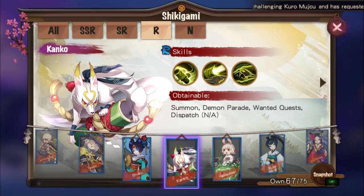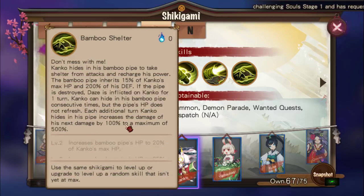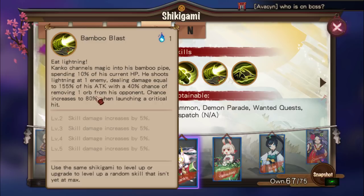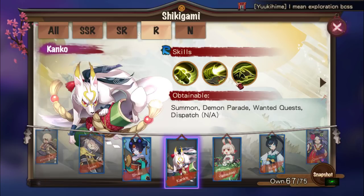Kanko is a single-target damage dealer — gimmicky but could be good. He needs to hide in his bamboo shelter to build stacks, then unleashes a single-target hit at up to 500% increased attack. Probably worth trying out.